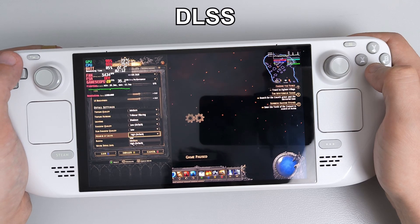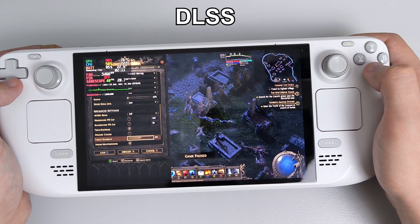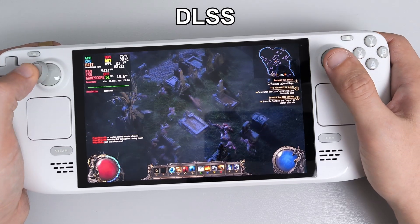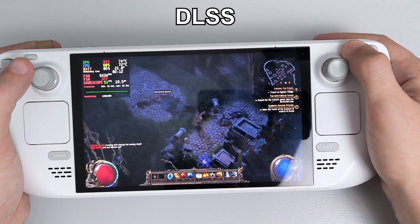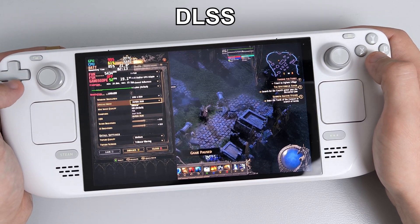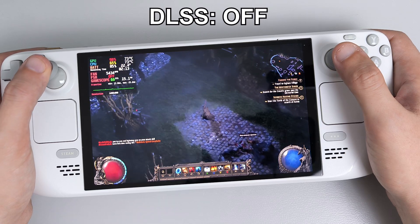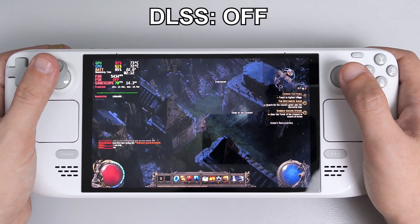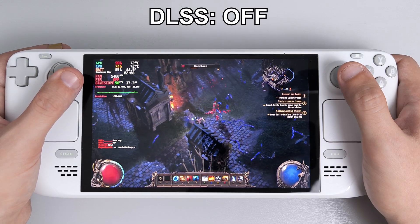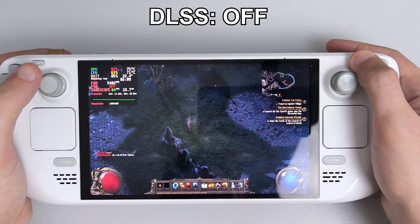I've also tried it with Crysis 3 and it works fantastic there as well. The next thing I have is Path of Exile. Path of Exile is interesting because in this case the mod just replaces FSR with DLSS — when you use it, you can only choose between either one. If you turn on the mod, you can only select DLSS and FSR is grayed out. If you delete the mod, you can only select FSR and DLSS is grayed out. Maybe it's not doing much, but I did notice a difference. Running it at DLSS at performance, I think it looks better. I'm not sure if this is forcing a higher version of FSR or anything like that, but it does look and run better using DLSS instead of FSR with Path of Exile. It maybe gains two or three FPS more than FSR did.